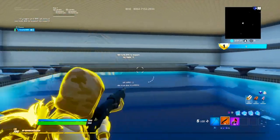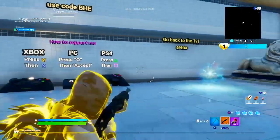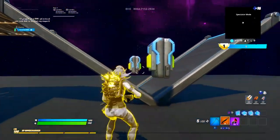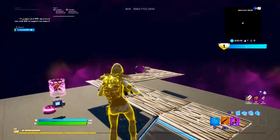By the way, if you kill someone you'll disable your flight and you won't be able to fly again. This is the room to go back, and you guys can use this to troll your friends and stuff.